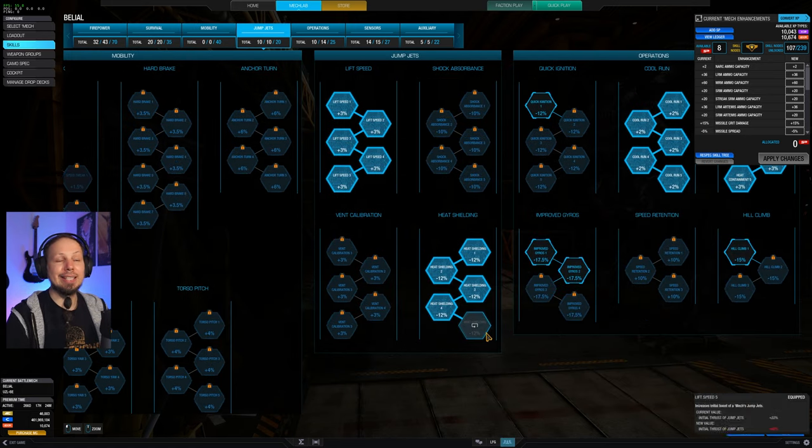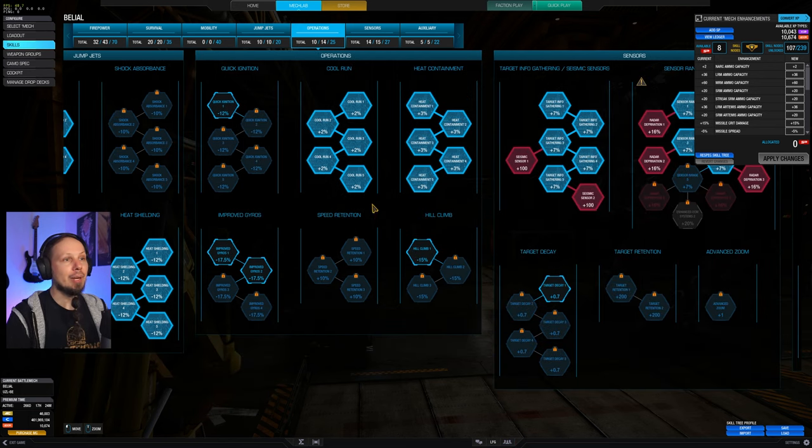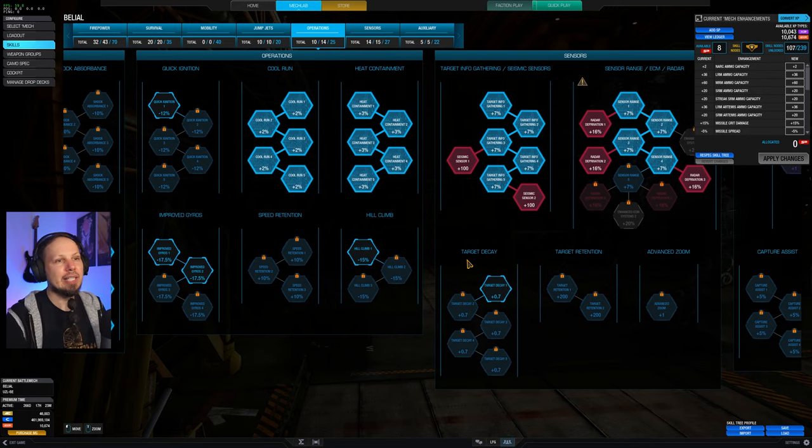I wanted to get lift speed and heat shielding because I wanted to be able to jump around a lot — this is basically extra heat management so I can utilize my jump jets more often. We also got cool run and heat containment. Obvious reasons — it's a toasty boy with all these PPCs.